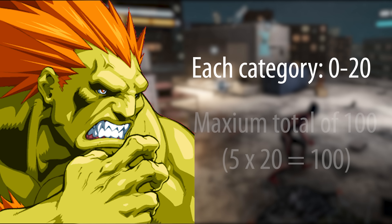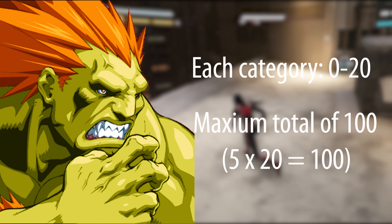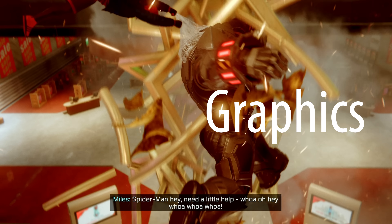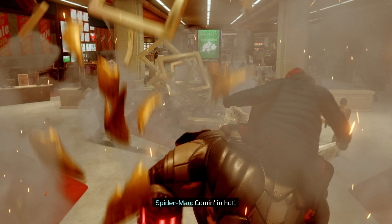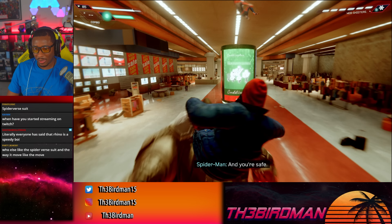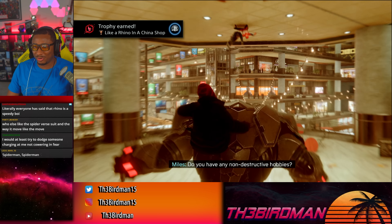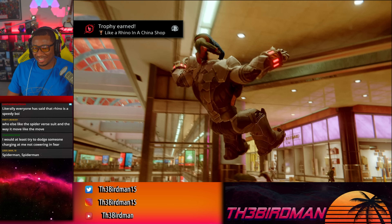In my game reviews, I break games down into five sections, sections that I personally believe matter when rating a game. Each of those sections can receive a score on a 0-20 scale starting at 20 and then subtracting points where relevant, and then we add up those sections to get the overall game score. So as always, first up are the graphics.